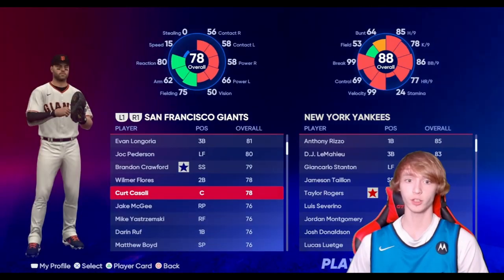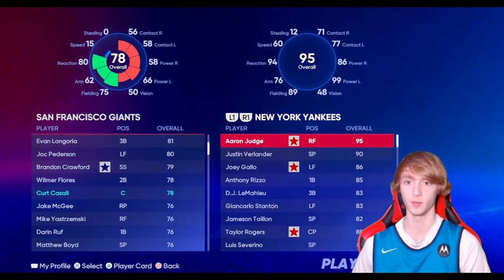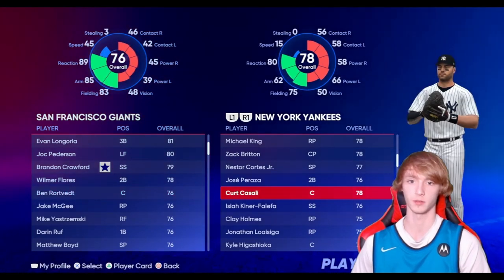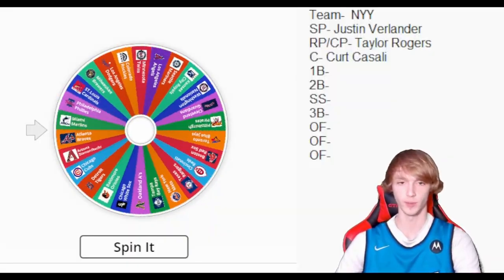We have positional players here. For catcher we get the San Francisco Giants. We're gonna get Kirk Caselli — Joey Bart is a much worse overall so we're just gonna take Caselli. That means we have to give up Ben Rortvedt — I definitely said that name wrong — but that's who we're gonna add to the team. We will now be spinning for our first baseman.